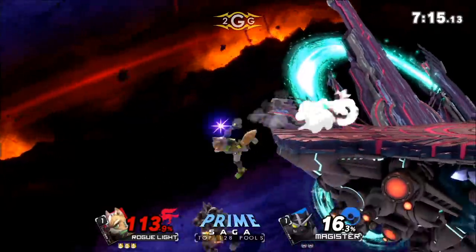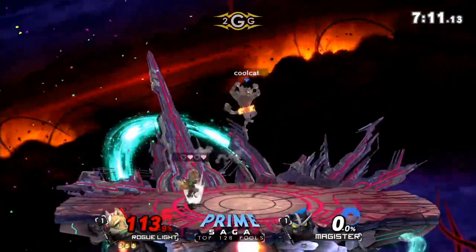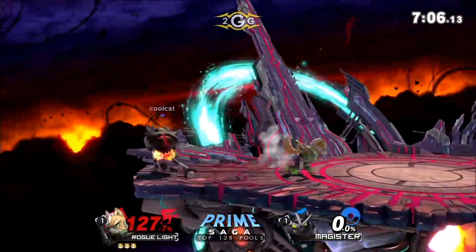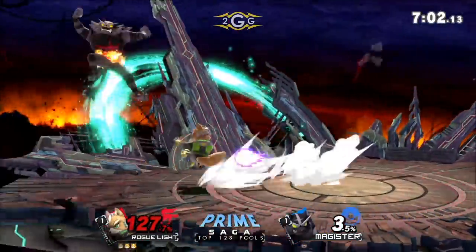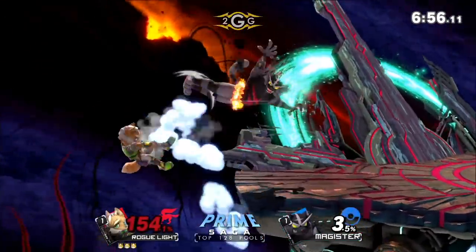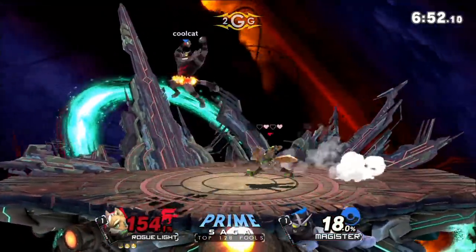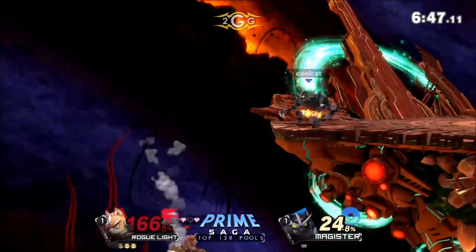Oh Light — Incineroar can do nothing about the footstool in that situation, so good! He knew exactly when he needed to take that out. Thought he could get that down smash bait again — doesn't quite happen. Light playing carefully again after he got caught by that last game. Jab lock into the up tilt, up air — we're looking at a three-stock right now, this is looking very difficult for Magister. You have very little options really, especially at high percent, so you've got to get off the edge really quick. There's a Dragon Slayer — Incineroar off the stage.